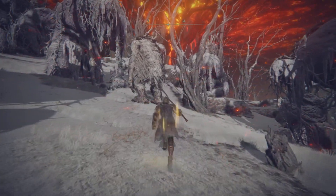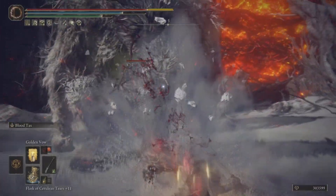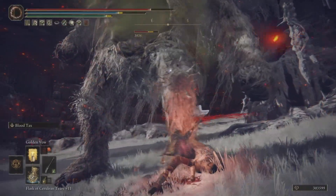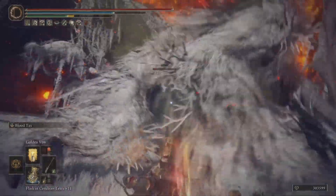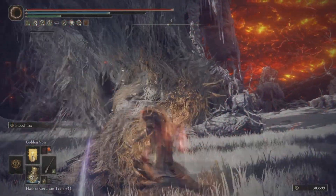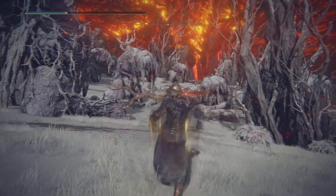We're here at the Mountaintops of the Giants to test it out against this guy — an excellent target to test your weapons against. Poison as well as blood loss buildup is amazing. Just one use of the skill gets the poison buildup going. Second swipe, you get the blood loss buildup going. And yeah, this thing is OP. So get out there and try it out on a few weapons and have some fun with this amazing Ash of War called the Blood Tax.